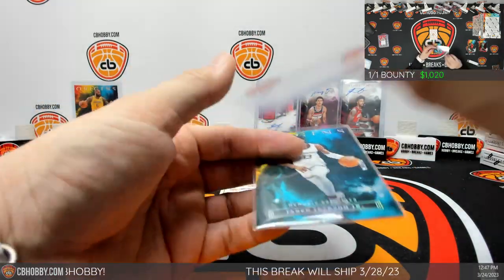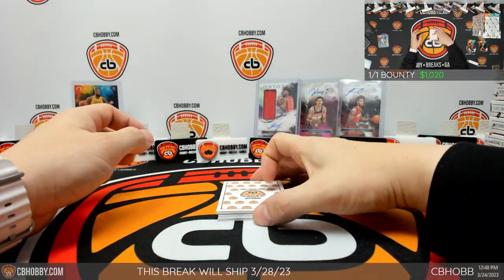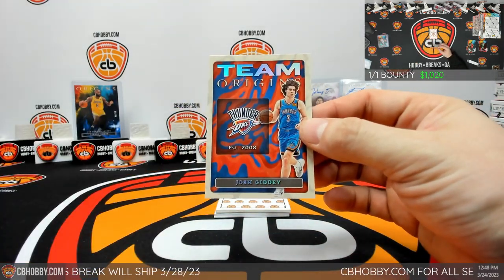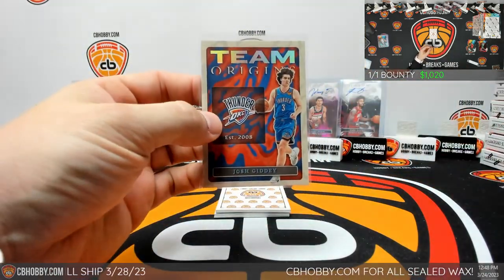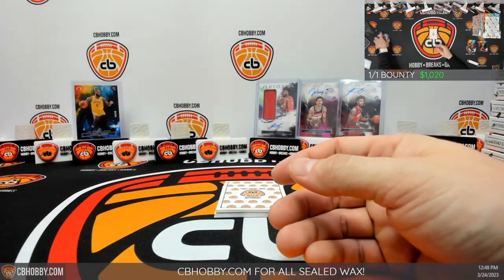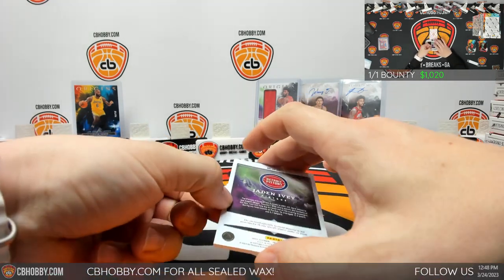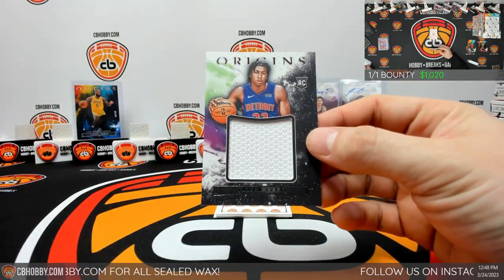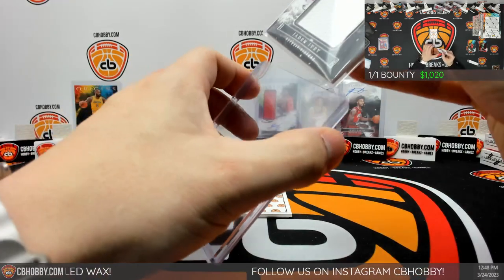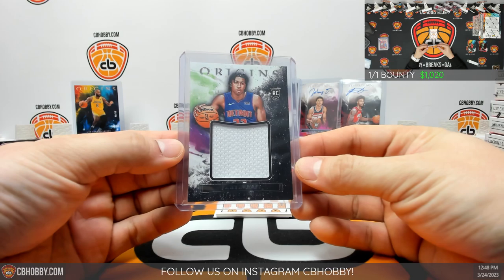Wrong rookie. How are you going to say two autos and then literally put it in barely any of the boxes? Ty Ty, Kessler, Beauchamp — and the numbered out of twenty-five is Triple J for the Grizzlies, back to Mac. To the bottom we go — another Team Origins, Josh Giddey for the Thunder. I've contacted Panini Direct but they still tell you to email support, who never replies. It's literally trash — they won't do anything about it. Another one-auto box. So we're literally almost halfway through a case and we haven't gotten a box with two autos yet. But Jaden Ivey for the Pistons, going to Danny.